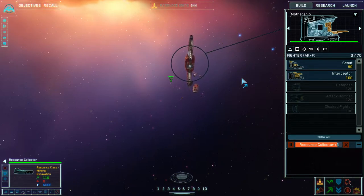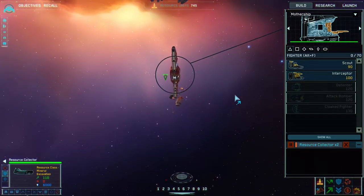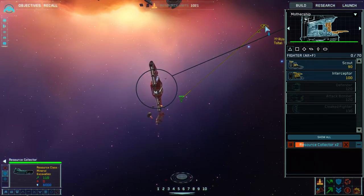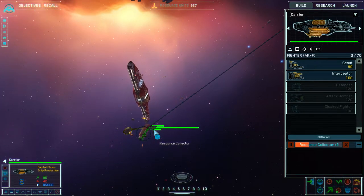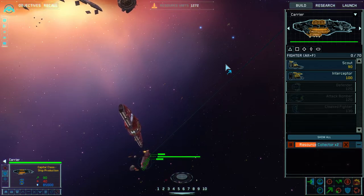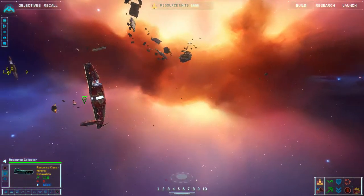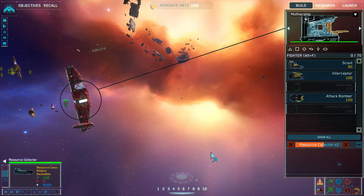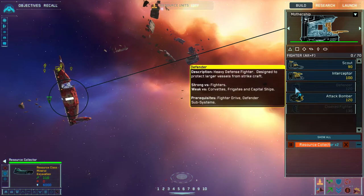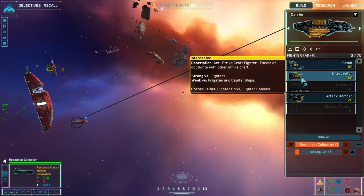I now have two resource collectors done, so I'm sending them to my expansion slot — the one away from your mothership. Two more resource collectors are coming out of the carrier and mothership, so I'm sending those off to the expansion as well. When you get those four up, I start moving my carrier underneath the expansion slot. The mothership, now in position, should handle resources at the starting location.